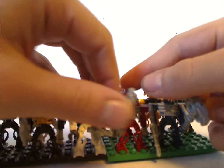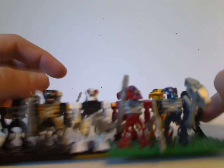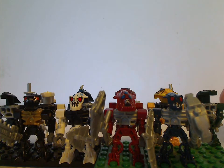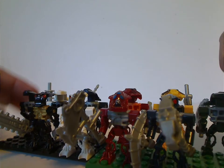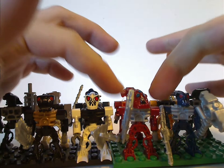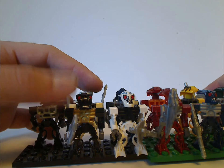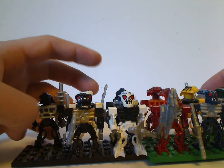For the minifigs, you have just four of the Barraki. Pridak and Takadox's heads are quite the same, when I think they should have made a new head piece for Pridak since it doesn't look like it in the actual set. These minifigs are about the same as the 2006 ones but with different arm pieces rather than the exo-force arms. Kalmah should have a dark red torso piece rather than the silver one which the actual set has, and I don't get why Mantax has the gold body piece rather than black, which the actual set is.